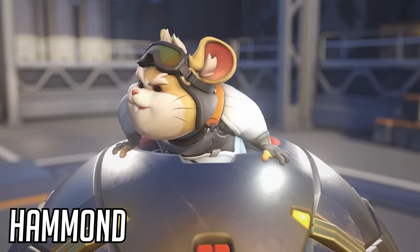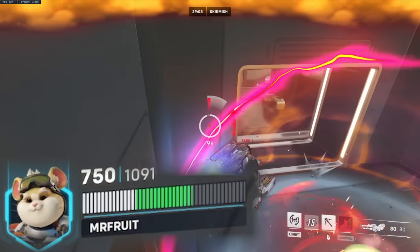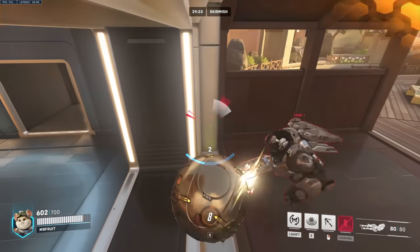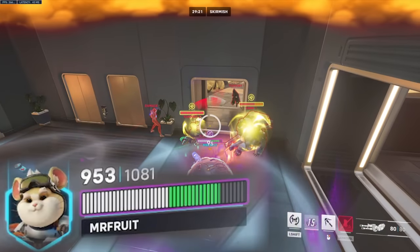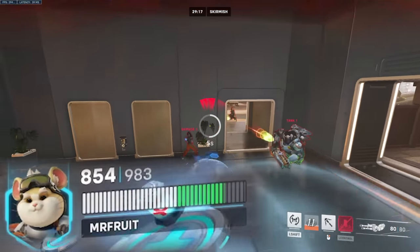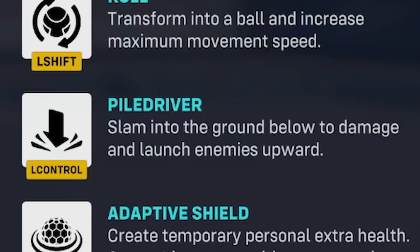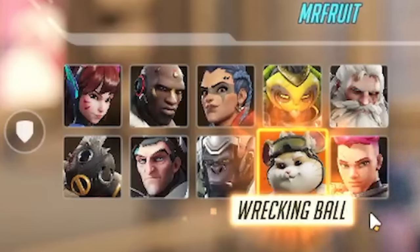Wrecking Ball, aka Hammond, aka Hamster, can be a really tough character to get a grasp on or to fully understand his kit. What you should know is that the adaptive shield scales according to how many enemies are surrounding you. You get a 100 HP shield for initial activation, but another 100 HP for every enemy surrounding you when you activate it. This means you can get up to a 600 HP shield in a fight. Combine this with his other ability, Piledriver, allowing him to slam into the ground and launch enemies upward, and you can dive off the map even quicker to switch to another tank.